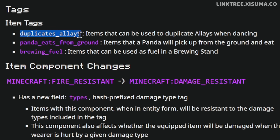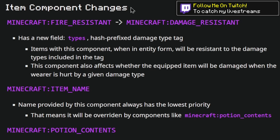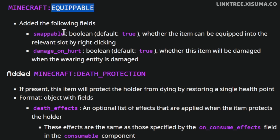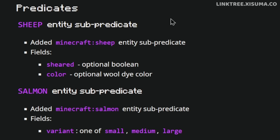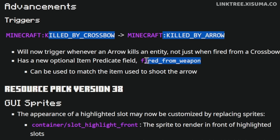We now have tags for what items will allow a llama to duplicate, what items pandas will pick up from the ground and eat, and what you can use in a brewing stand as fuel. There are also lots of item component changes to let you customize core features of the game. Any equippable item can now be set to be swappable with a right click between the hotbar and inventory slot, and you can configure whether that item takes damage when the player is hit while wearing it. For entity sub-predicates, we got them for sheep and salmon. Advancement triggers have also been changed from 'killed by a crossbow' to 'killed by an arrow' so you can specify what weapon the arrow was fired from.